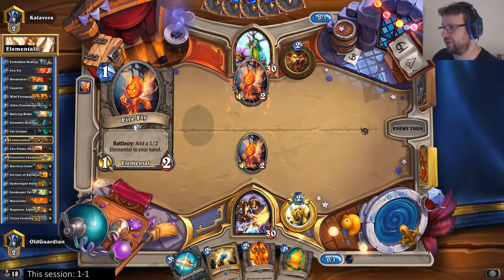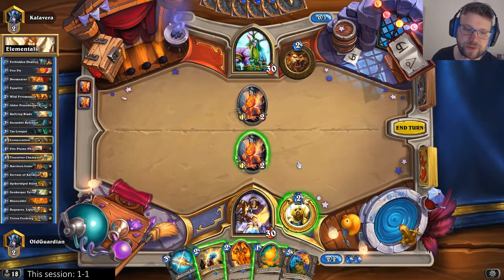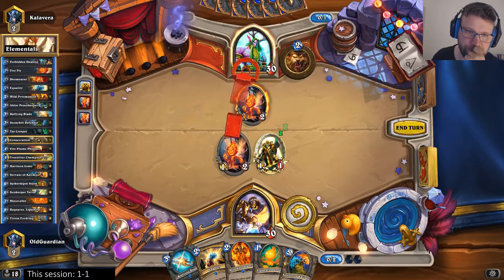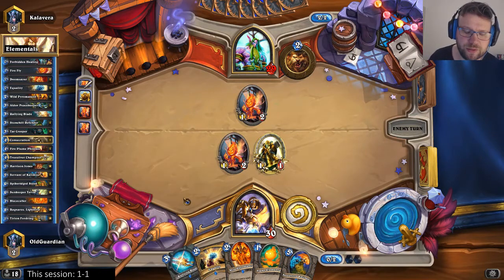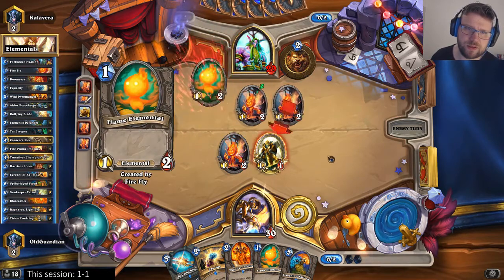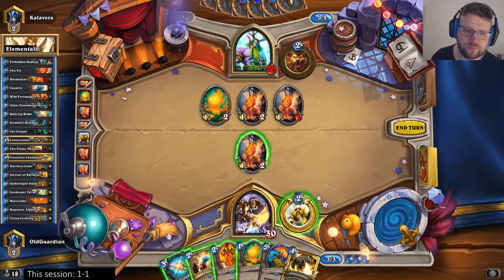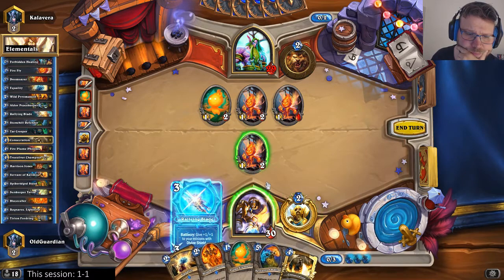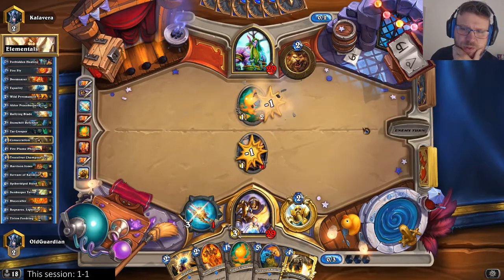I couldn't throw Silver into the thing from below because it wouldn't even kill it and wouldn't achieve anything. If he buffs this, I think I just hit face. Even if he buffs this, I can still kill it with the Rallying Blade. He can take the trade no matter what. If he doesn't have a buff, then I'm in a bit better spot. Getting the Rallying Blade is the play here — start taking down these minions, even with as few minions as possible.